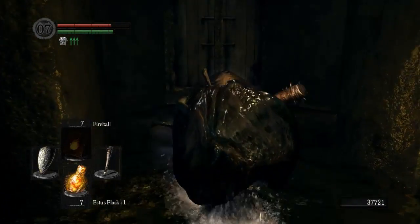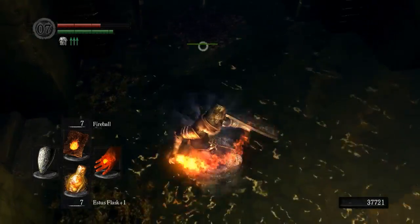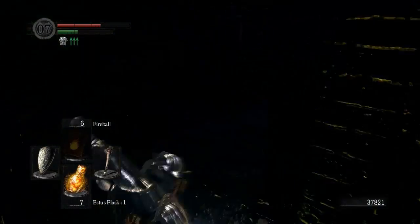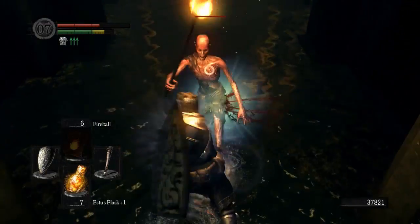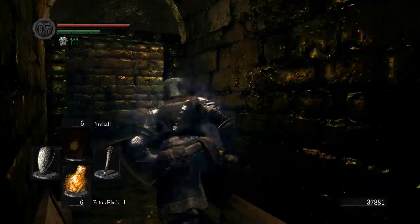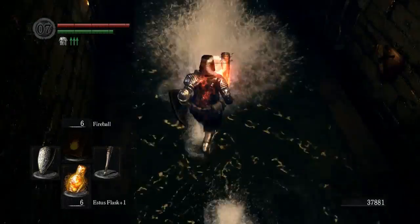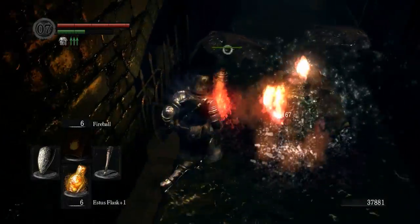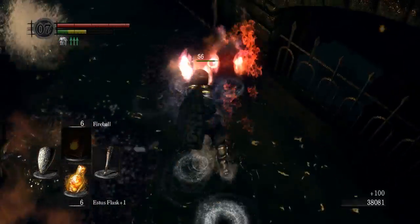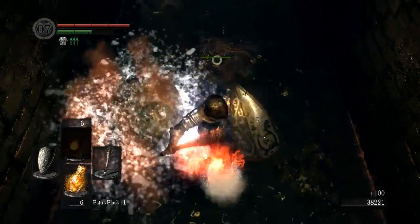There's another ambush here with a falling cage trap — if you're quick, you can make it drop and move out of the way before it lands on you. Clearly I was not quick enough. It will kill you unless you have very high HP or mash the buttons quick enough, and we have very, very low HP indeed. This is why we bought the Charcoal Pine Resin — we can coat our weapon in fire and go to town on these blob dudes, because they are extremely resistant to physical attacks. So just to speed things up, we have Charcoal Pine Resin.